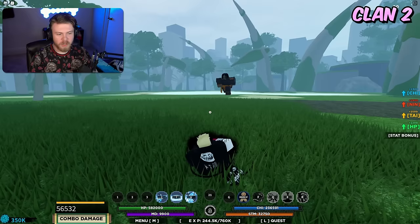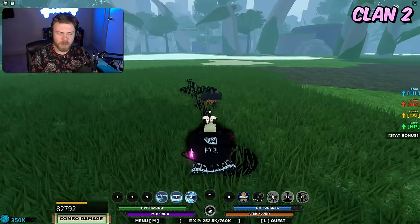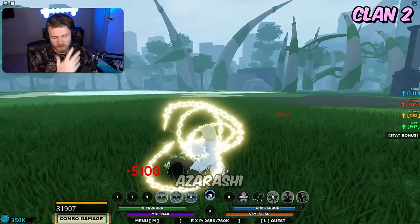The strengths of Shadow are that the actual C spec is really good against bosses, but the weakness relies on the fact that the second move isn't true after M1 combos, which makes it pretty bad, and neither is the third move. So you do have to use a bit of finesse to use this in PvP.